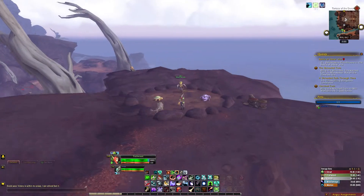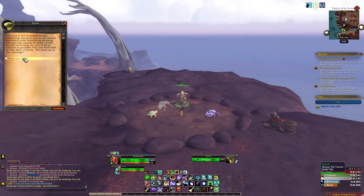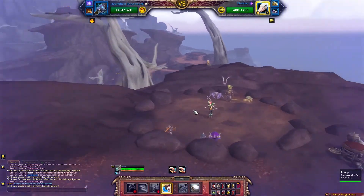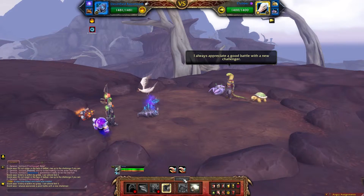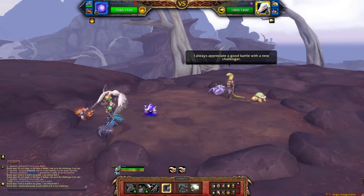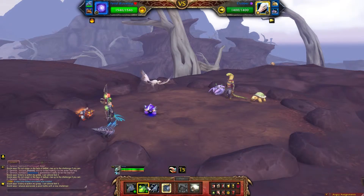As always, bring along some bandages as the fight can be a bit RNG dependent. To start off, with your Electrified Razor Tooth go ahead and pass. You're immediately going to get switched out with your Waveling.